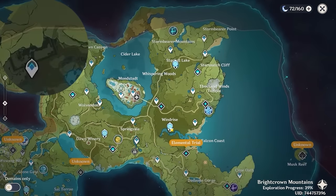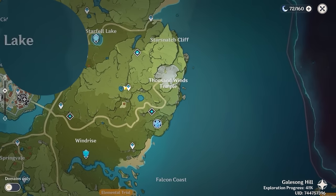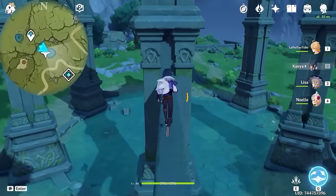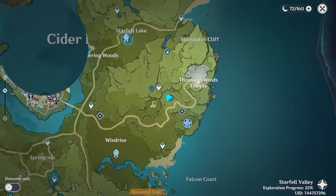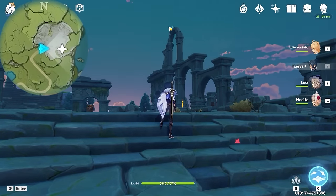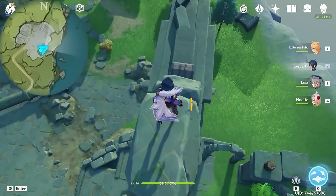Now let's teleport to the Statue of the Seven and offer all the oculus that we have found. After that, let's teleport to this waypoint. And we're going bottom right on the mini-map. And this one is right here, so glide over and climb up. After that, we're heading inside the Thousand Winds Temple. And this one is up there, so climb up from this side. And in front of you, there's also a chest.